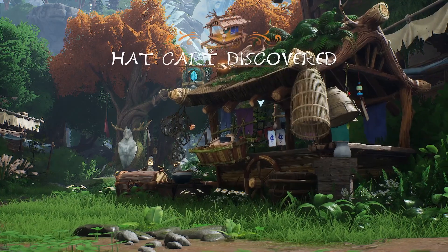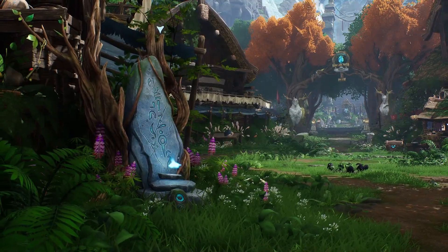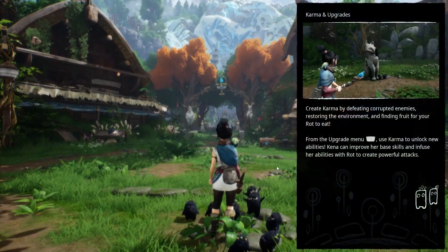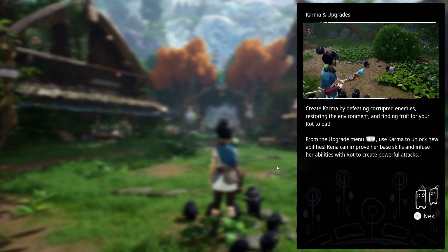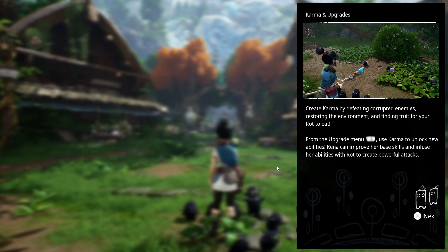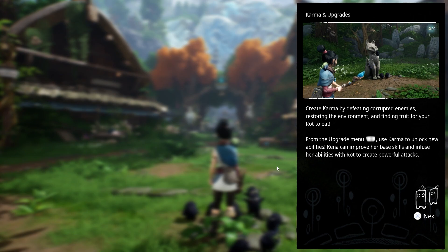Get your poison-ass bitch out of here. Tutorial text: 'Create Karma by defeating corrupted enemies, restoring the environment, and finding fruit for your rot to eat. In the upgrade menu, use Karma to unlock new abilities.'